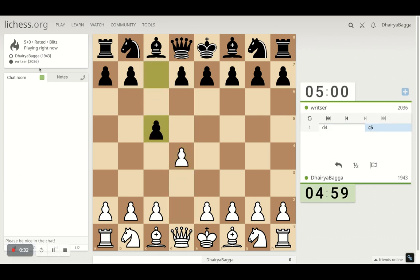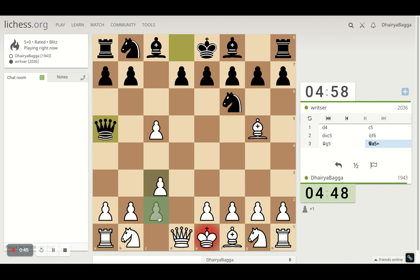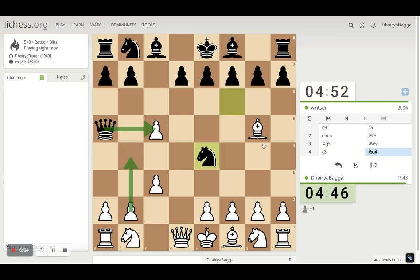Got the white pieces, playing a stronger opponent here — 2360 rated. I set up with d4, opponent plays c5. I'll take the pawn, play bishop, maybe take the knight as well. He does take with the queen. If he doesn't, can I play b4 as well? That attacks my bishop — but can I attack his queen first? Is that a wise idea?